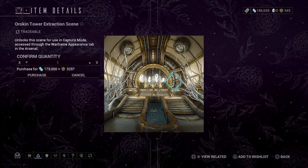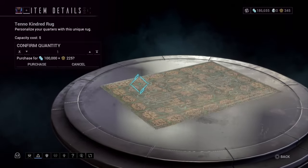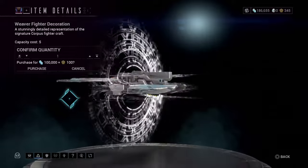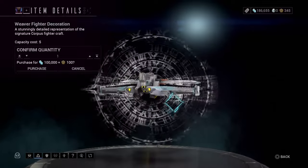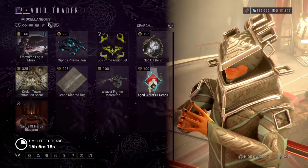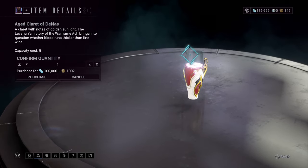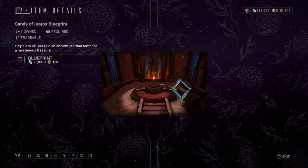We got the Kachuchara scene for the Orkin Tower open area. We got a little carpet — a kindred rug — that you can put into your orbiter for decorations. We got the Reaver Fighter decoration, which is a replica of one of the Corpus ships from Railjack; it's a small decoration you can place in your orbiter or in the drifter camp garden area. We got a little cup called Age Claret then of Denas — basically a little drink decoration for your orbiter. And lastly, we got the Sensor of Naros Blueprint, which is needed for the quest to unlock Naros.